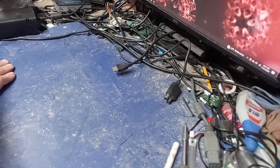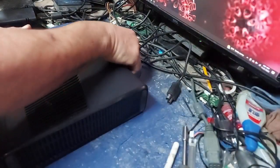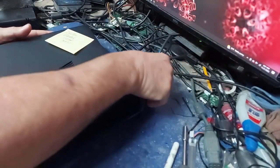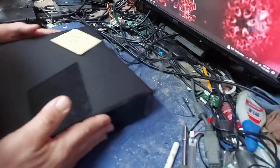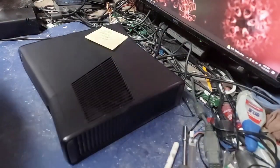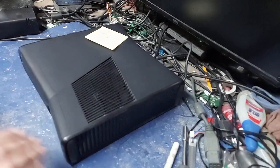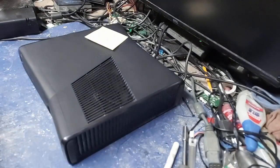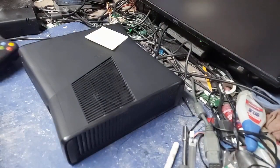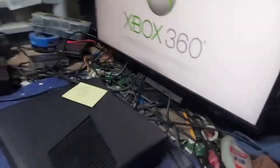Now we'll grab this one right here. This one is Dalton Martin. Dalton purchased the console off the website from us — this one is a 120 gig RGH 3.0. They're all RGH 3.0 unless you get a dual nand, then we use the RGH 1.2 method. And Dalton, I did your RLL for you — that way you know you got it.